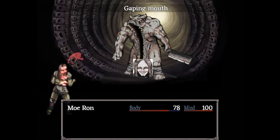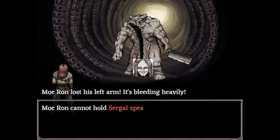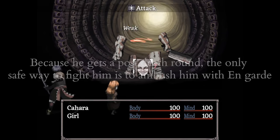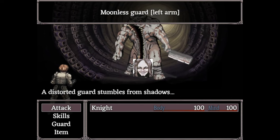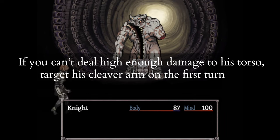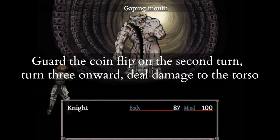Moonless Guards get post-death attacks like normal guards, but since they can attack with their torso every turn, the only way to fight one of these without taking a ton of damage is to deal 650 damage to the torso during the on-guard round. If you cannot do that, you cannot fight them safely. If you want to fight them dangerously, the best advice is to target their cleaver on the first turn, guard the coin flip on the second turn, then deal as much damage to the torso as quickly as you can.